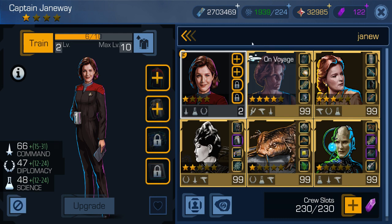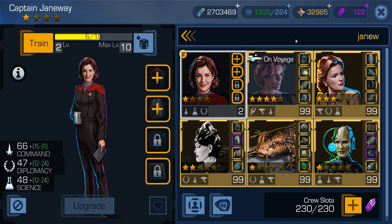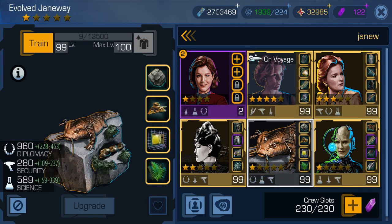You need for the fusion the Evolved Paris and the Captain Janeway, and one of them should have 4 stars while the other only needs 1 star. Then you can fuse them and get out the Evolved Janeway. I would recommend having one of them on level 90 before you fuse them, because it's much easier to obtain gear for a 4-star character than for a 5-star one. If you fuse them too early, you have to gear the 5-star character, and you can see there are 4 gold items which are not that easy to acquire. So it's better to fuse them when they are on 4 stars and level 90.